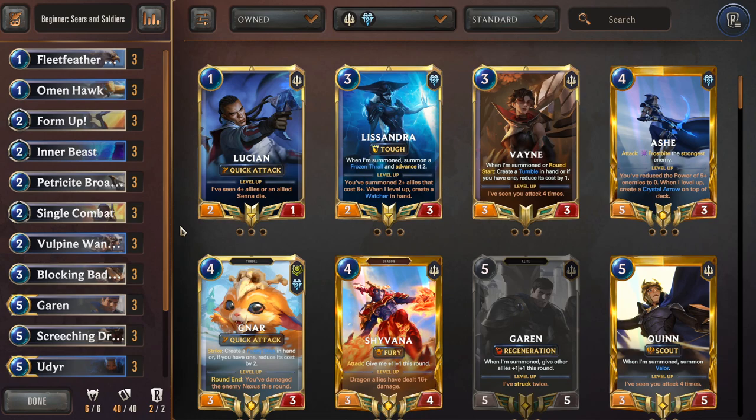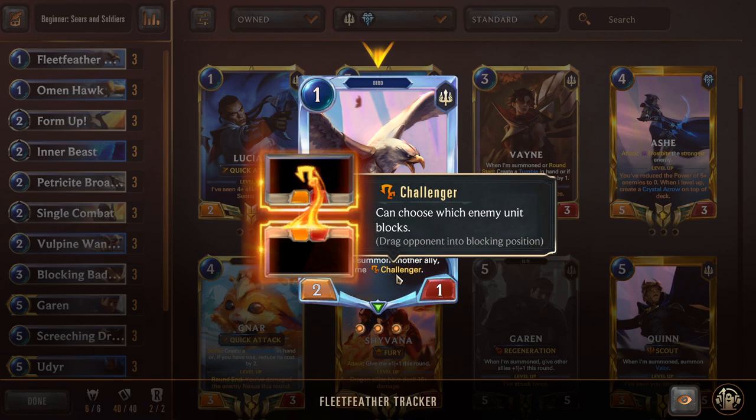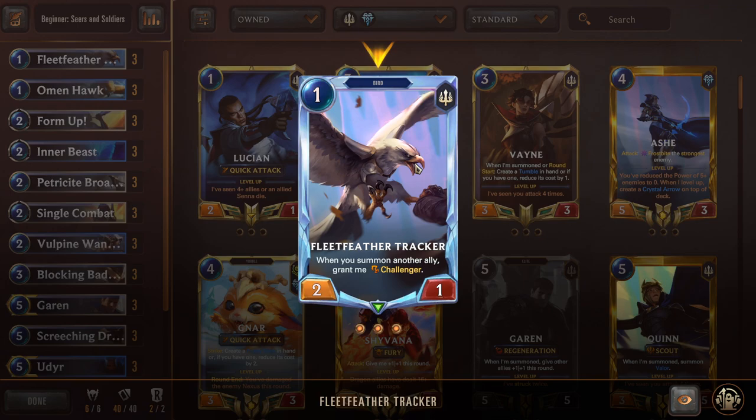The deck has a plethora of very valuable units and really strong combat tricks — buff spells used during combat to win out — and even some strike spells to keep the opponent's strategies down. Fleet Feather Tracker is a one-mana 2/1: when you summon another ally, grant it Challenger. After you play Tracker, play something else and now Tracker can grab units from the opponent's board — really good against early game threats like Teemo.